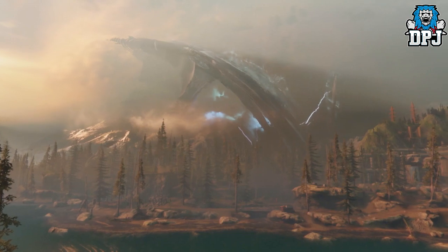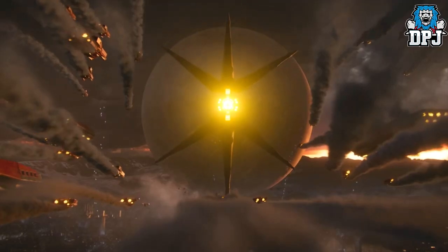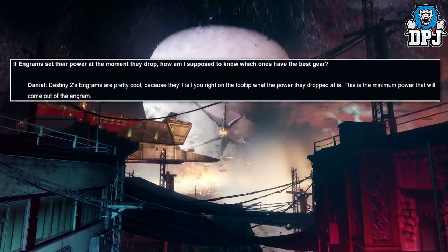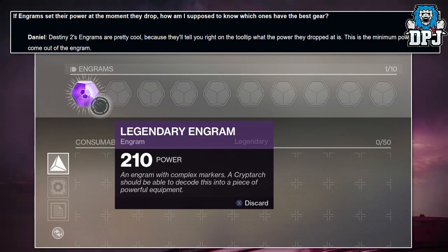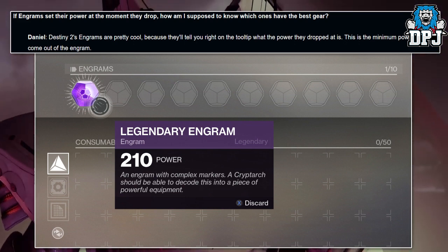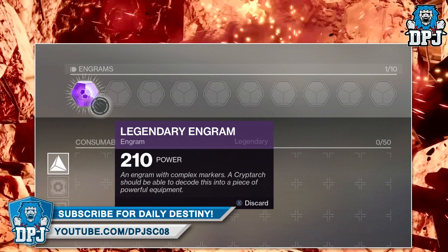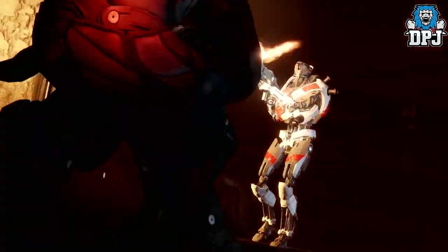It checks your whole account — every character, vault, and inventory — to find the best possible loadout. That's even better than I first thought. They also clarified that engrams now show right on the tooltip what power level they dropped at, which is the minimum power that will come out of that engram. The only concern is that you can only hold up to 10 engrams at a time, so hopefully vault space has improved.